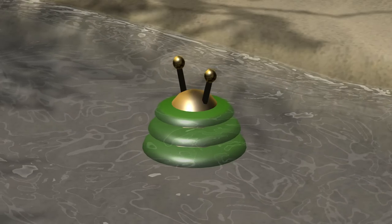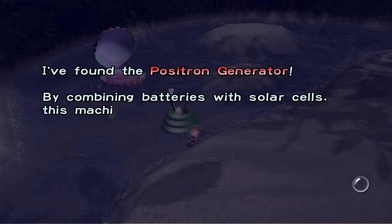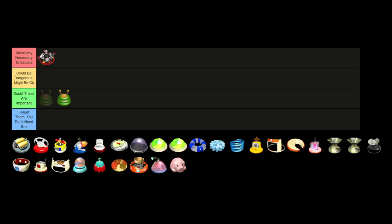While we're here, the positron generator is a piece that you find when coming back to the impact site. Olimar is most excited to use it as a microwave, but also states it can generate an excessive amount of energy, which sounds pretty vital. A tier as well.